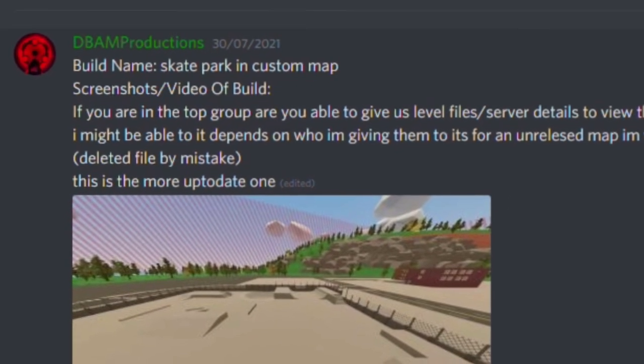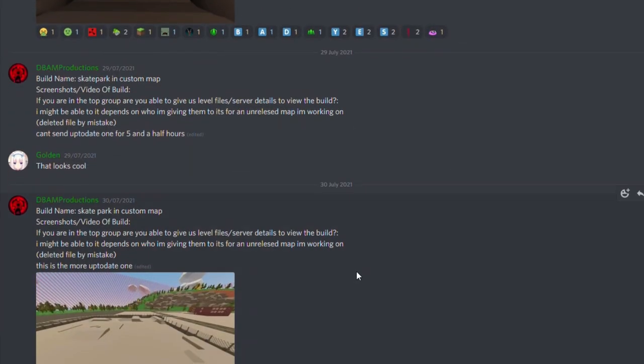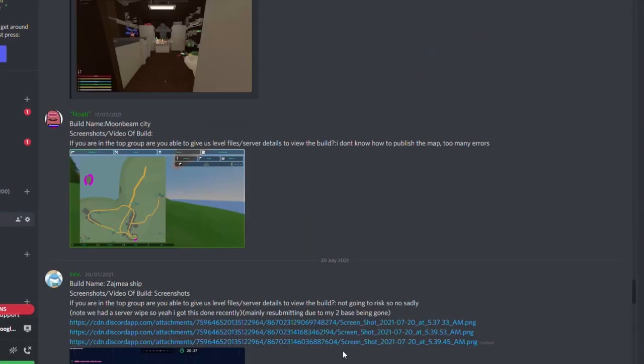Last but not least, we have a skate park in a custom map. It looks like he's done a map editor here. I don't actually know how he's done it, but it's quite cool. Is there a skate park in normal Unturned? There isn't — so unless he's gone and whipped that up in Blender or something. I quite like the idea of having that in Unturned. It's a shame you can't literally do anything there. It would be cool if you could skate. Come on Nelson, add skating. We're waiting on four. Don't add skating, Nelson.